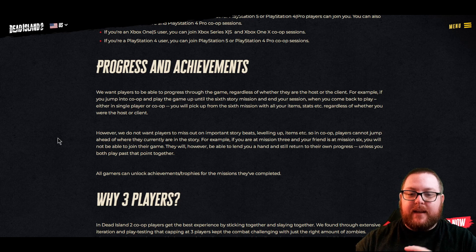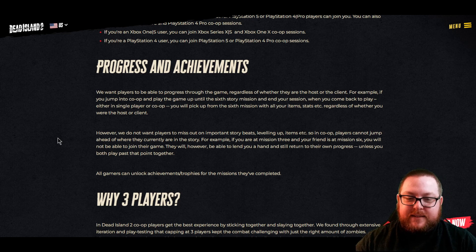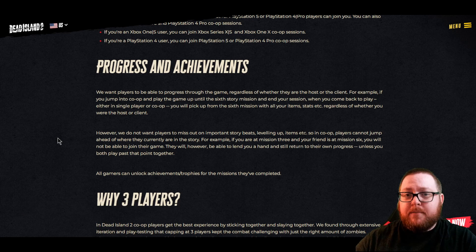However, the downside is that you cannot join someone who is ahead of you in the story — which is a bit of a letdown. They're saying they don't want you missing important story beats or skipping leveling up certain items, which I guess makes sense narratively. But it means if one of your friends is further along, it is literally impossible for you to play multiplayer with them. I really hope this changes; maybe there could be an option to turn off story progress tracking — I think that would be a good way to combat that.